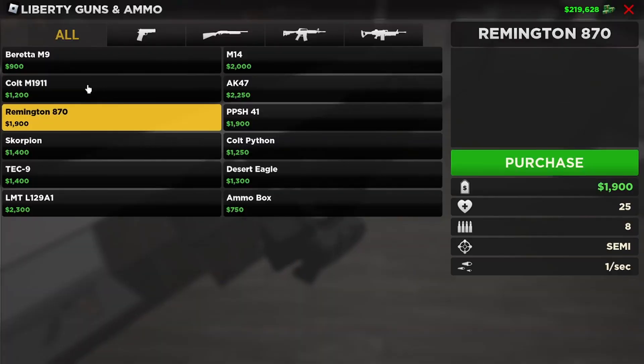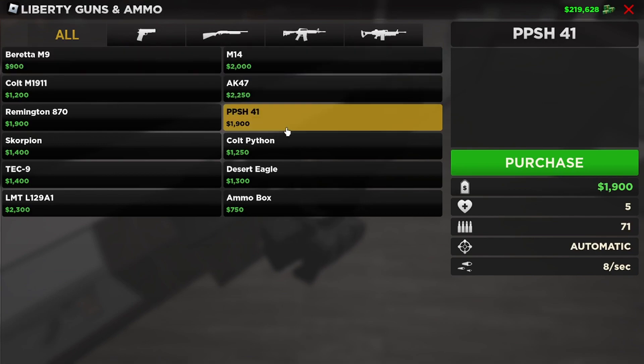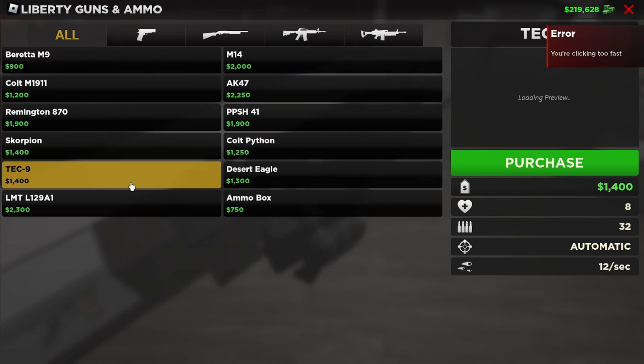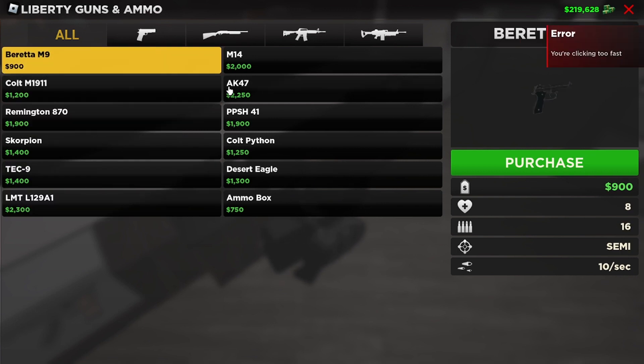Next, you're going to want to go get a gun. It doesn't need to be anything special, you just want a gun. And if you do have Robux, you'll probably want to get the big guns pack so you can use other guns.